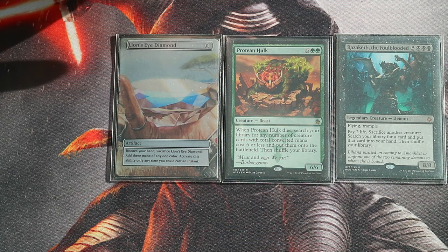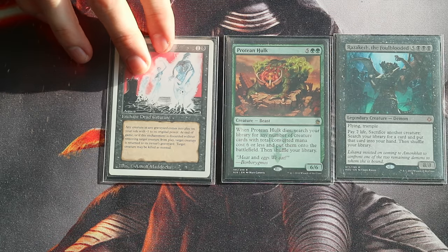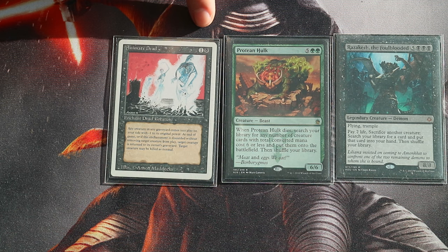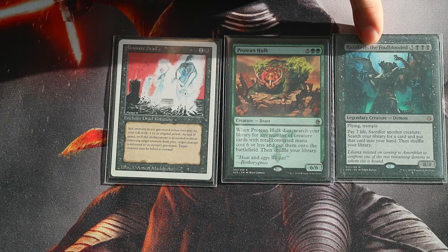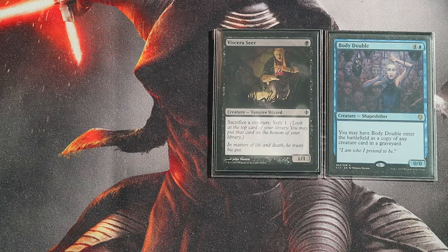Cast Lion's Eye Diamond for zero mana, crack it for three black mana, and discard Hulk to your graveyard. Sacrifice a third land — three lands sacrificed, six life lost. Dig and find a reanimator spell like Animate Dead, use two of the black mana from Lion's Eye Diamond, and cast Animate Dead targeting the Hulk. Hulk is now in play — activate Razaket's ability once more and sacrifice the Hulk.